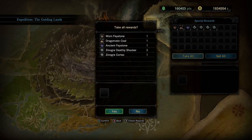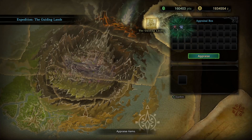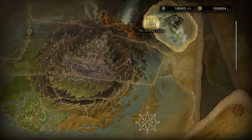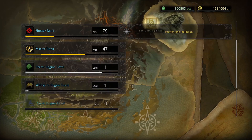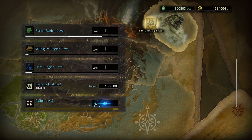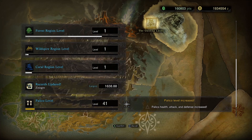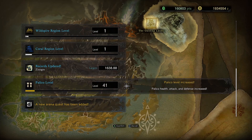Deathly Shocker. I keep getting jewels that I either already have enough of, or I just don't need. Forest region. Wild Spire and Coral went up — that's kind of weird. New arena quest, of course.